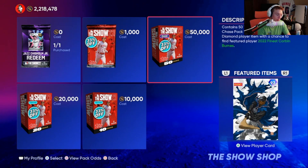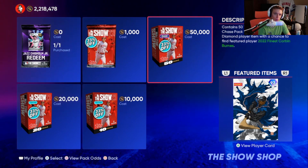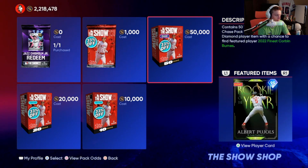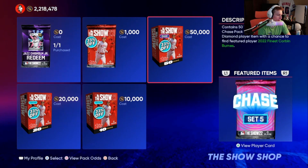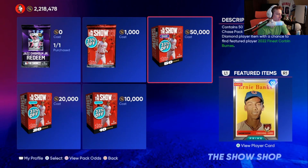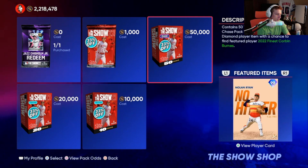We're going to have him either at first base or left field — probably left field so we could put Paul Goldschmidt at first base. We got rookie of the year Albert Pujols, there's Julio, Corbin Burns, Ernie Banks, and Nolan Ryan.